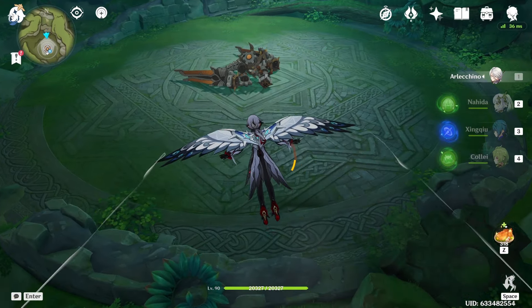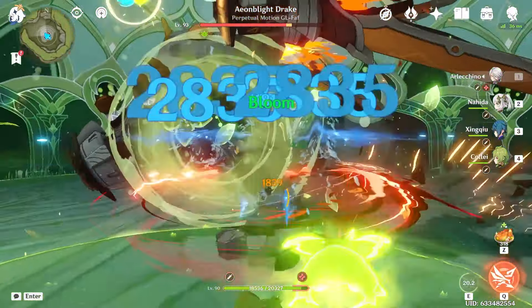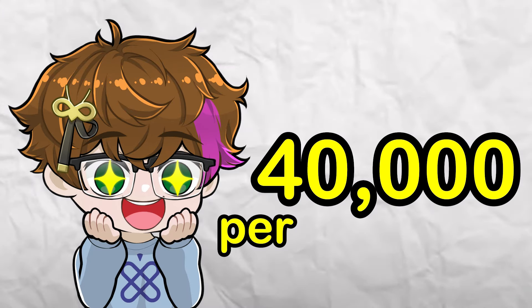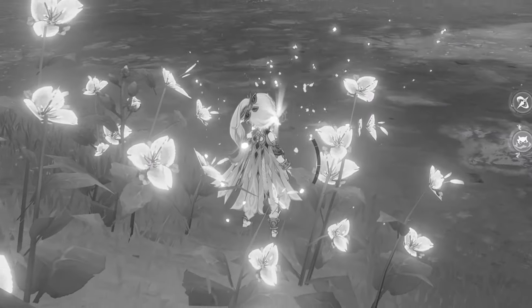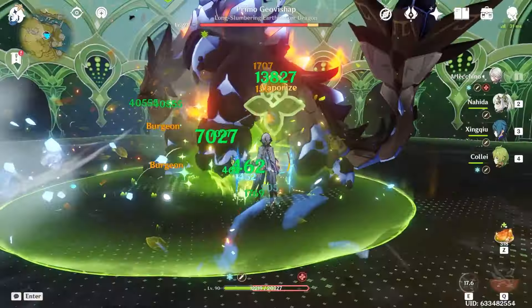Now that the build and team comp are sorted out, let's test Burgeon Arlechino's potential against some bosses. We're heading to our first boss — my personal favorite punching bag — the Aeon Blight Drake. The rotation starts with Nihita's burst, then swap to Zingcho, swap to Kale to get all that EM, then switch to Arlechino, do our charge attack, and start getting some good Burgeon damage. We end the rotation with our burst. The damage is actually pretty good — we hit around 40,000 Burgeon damage per Exploding Bloom.